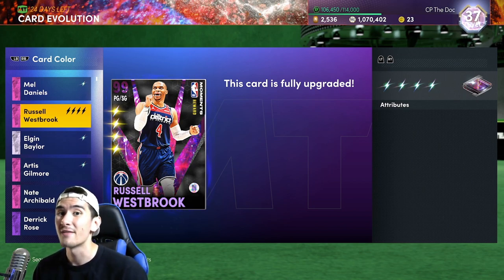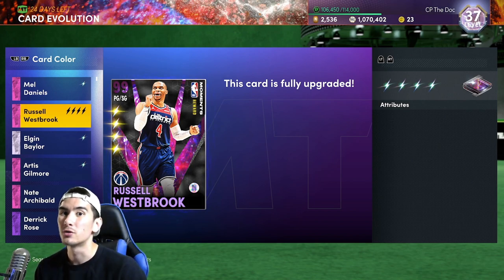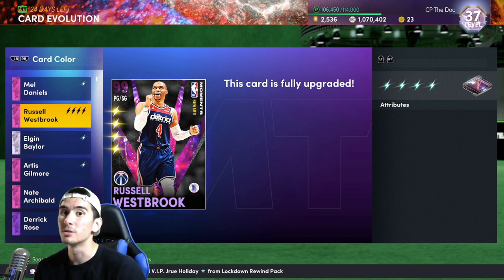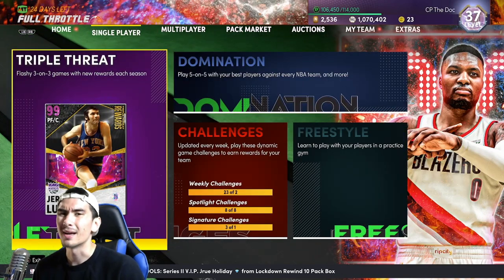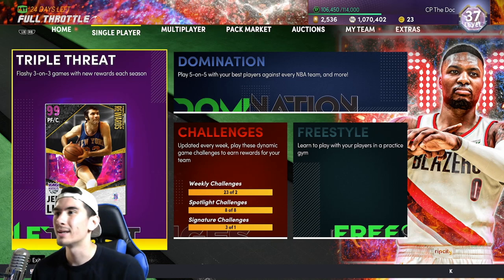If you don't want to watch that entire 5 hour stream, this video is for you. In today's video, I'm going to show you guys how I evolved Russ so fast. I'm not going to say this is the fastest way to do it, but it did take only 5 hours. You guys probably know that to evolve Russell Westbrook, you're going to need triple-doubles — a lot of triple-doubles, 36 to be exact. 36 total triple-doubles, that's pretty time consuming. But in this video, I'm going to show you guys how to get triple-doubles in less than 10 minutes.